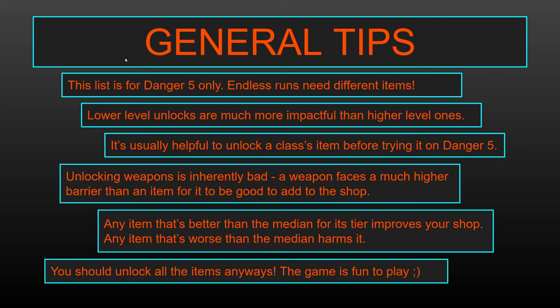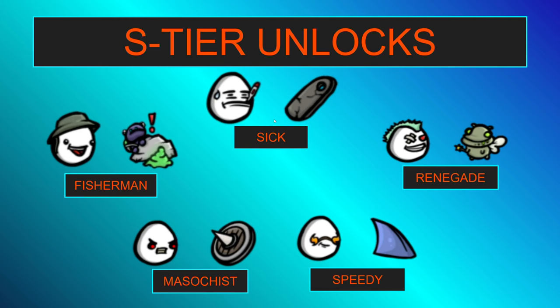So without further ado, let us get into which characters you should unlock very first. These five characters, I think, are going to be the ones that impact your shop the most. They have the most important unlockables, either because these items are so good that they will win a run by themselves, or because they enable an entire category of strategies on their own. These characters are the Sick, the Fisherman, the Renegade, the Masochist, and the Speedy.